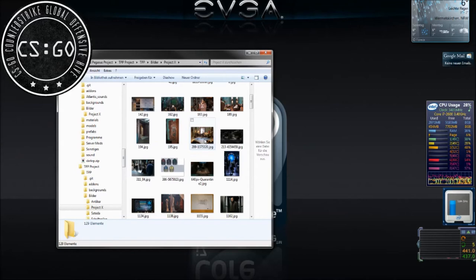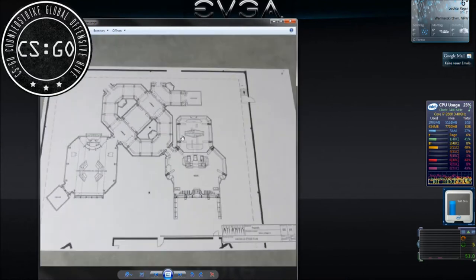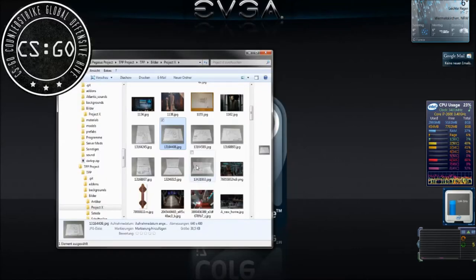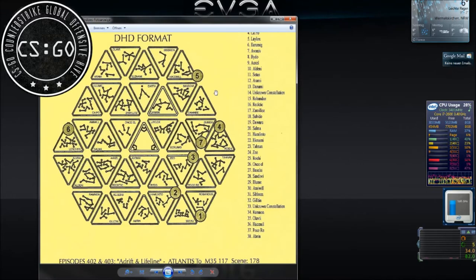Ich habe natürlich sehr viele Fotos gemacht von Räumen und von Deko-Sachen. Wie man hier sehr schön sehen kann, kann man schon ungefähr die Umrisse sehen. Das ist auch von Atlantis. Ich habe viele Fotos, sowie auch Gate-Adressen, wo die ganzen Symbole als Namen angezeigt werden – als Symbol.